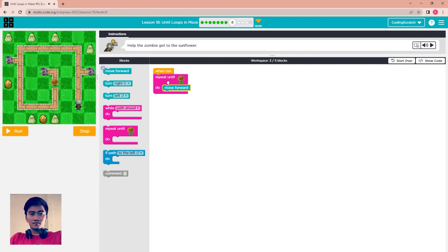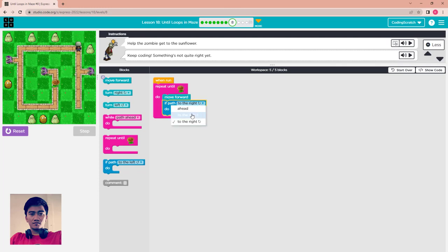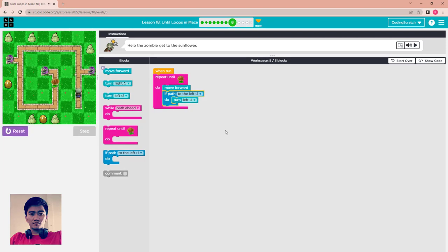For this one: repeat until sunflower, move forward, if path to the right — you should turn to the right. Let's go. Oh no, that's not right — it should be to the left, sorry, turn left here. The zombie is walking to the sunflower! This one should be turn left — the path goes left, not right. It checks: is there any way to the left? If yes, it turns and then walks.